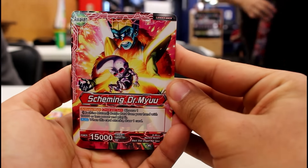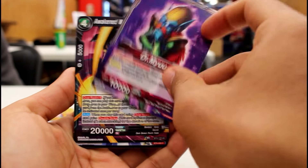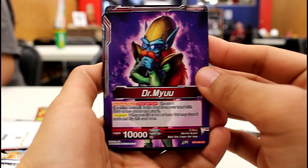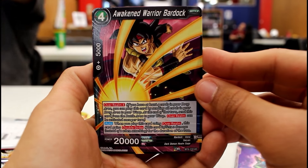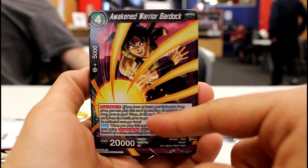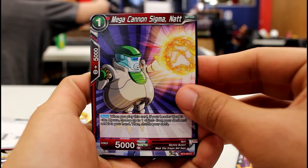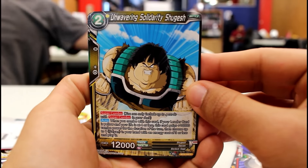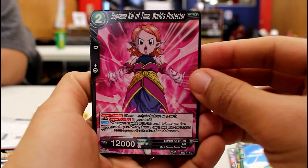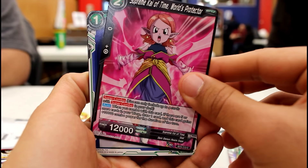Oh look, we got the fetus — Scheming Doctor Mayu, a leader card. Look at him with his big old mustache. Beautiful. Awakening Warrior Bardock — this is a double striker, Over Round for four, 20k, finishing. Not bad. Mega Cannon Sigma. Unwavering Solidarity Shuggish — we already have him. Another Android 18. Oh, Supreme Kai — this is the new 10k boost for the Black Engine. Will this card be good? I don't know, we'll find out.